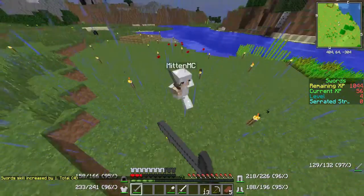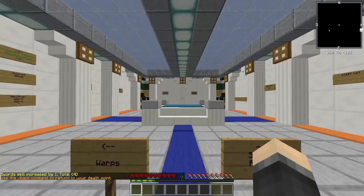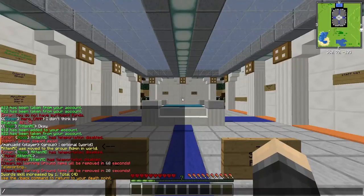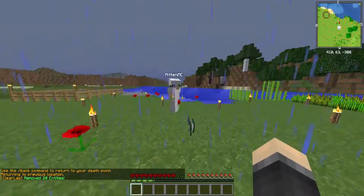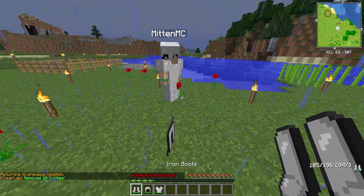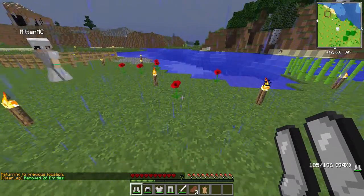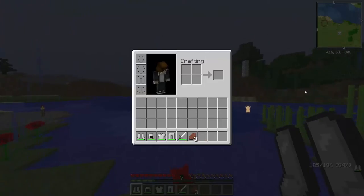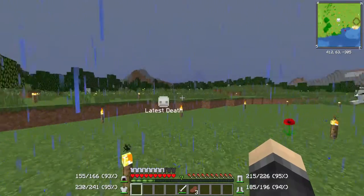Go! All right, holy crap, I can't aim — no! Damn it. Wow, GG. I couldn't aim at all. All right, you want to do a round two? Sure. I don't know why you have rabbit hide on you. It's because I forgot to put it in my chest.